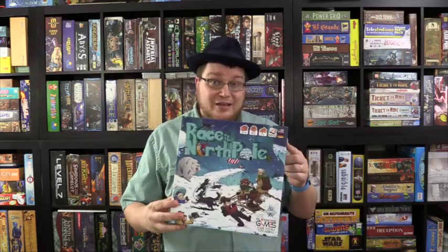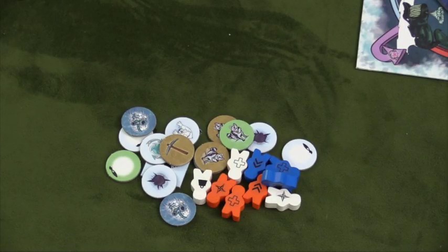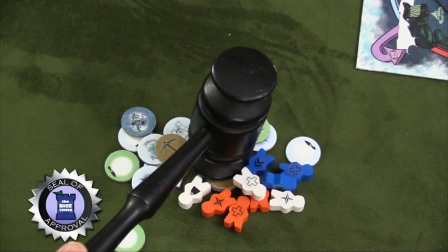A couple of small production things: the board warps just the slightest bit, and those stickers for the pawns are a worthless waste of time. But other than that, it came out well. It includes a guide that tells you what all the different things are and how to move — really nice. The app is totally not necessary, but it exists if you want to use it. For families, this is one you should check out. Race to the North Pole — Dicetower Judgment: approved as a very light game.